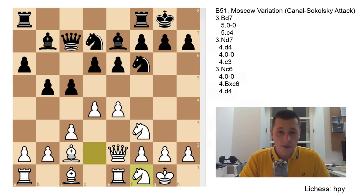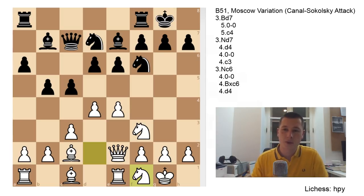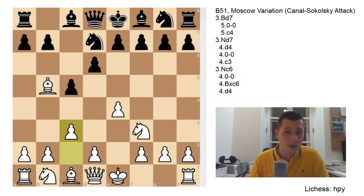After Nf6, Qe2, then a6, Ba4, b5, Bc2. Your bishop is perfect on this diagonal - e4 is usually your weakest pawn because Black's bishop will get to b7, so this is the perfect placement. After Bb7, castles, e6, and now d4. After d4, Be7, Re1, castles, Nb2d2, Qc7, Nf1. I think White stands great - your knight is going to g3 or e3. One important advantage: White's dark-squared bishop is much better than Black's, and there aren't many prospects for Black's bishop on e7.